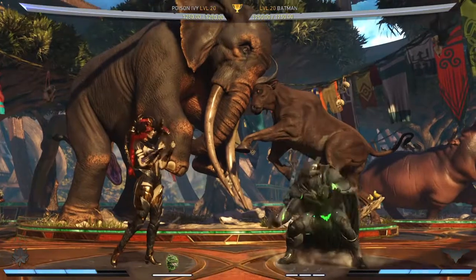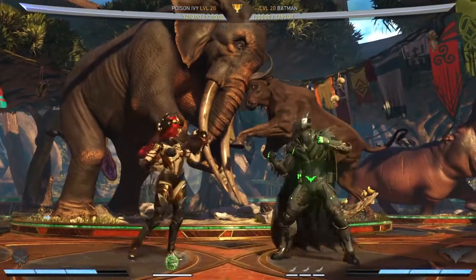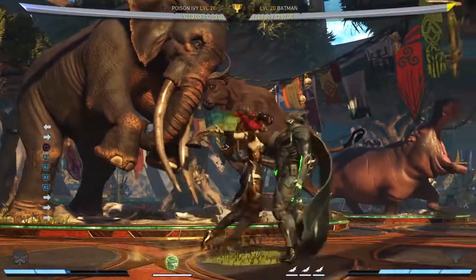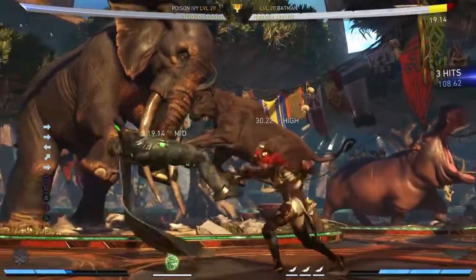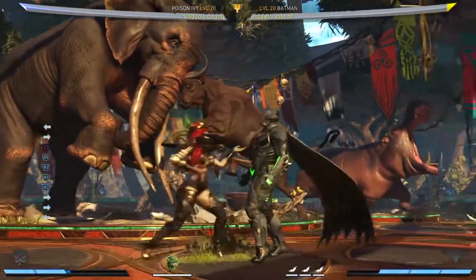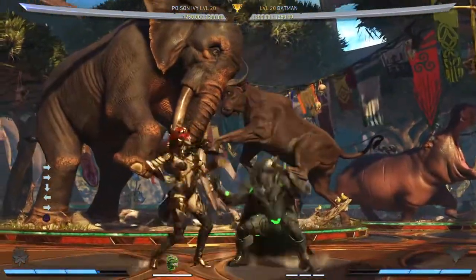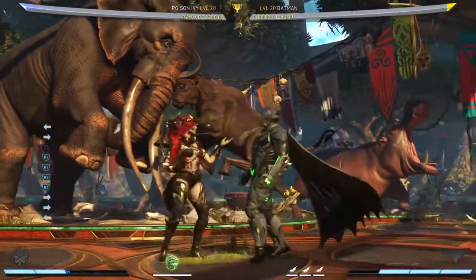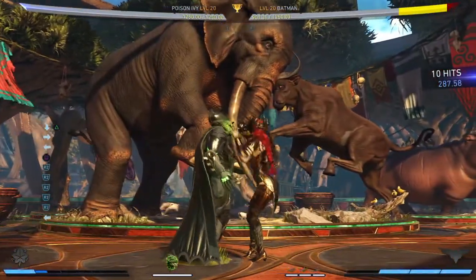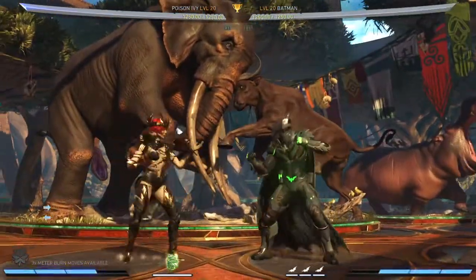I'm not here to debate that, just here to show you how to do it and what the optimal setup is that I found. This is day one Poison Ivy for me. So you do the kiss, dash forward, walk back to the optimal range for the cross-up or non-cross-up, and then jump over. Even if they jump out you still get a juggle — probably just do that low, you still get 210 damage — so you're still hitting a 400 damage reset at least.